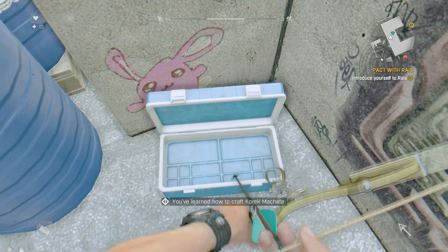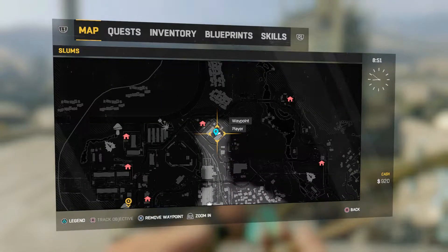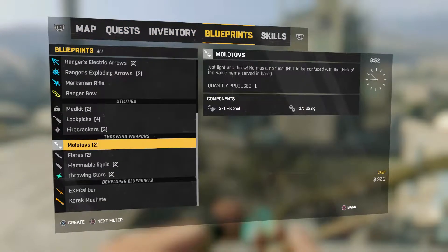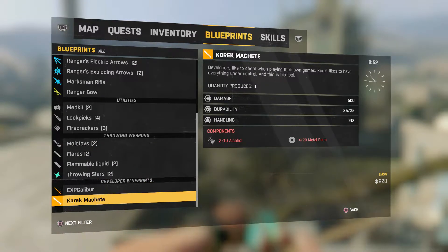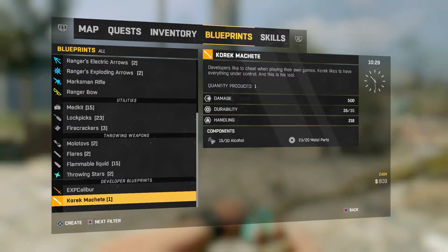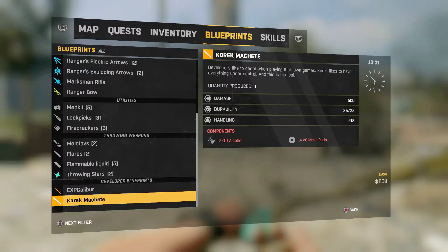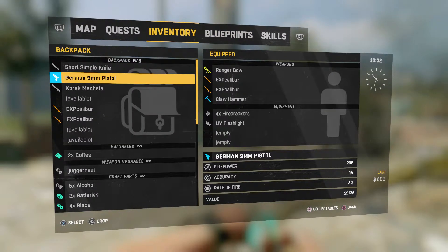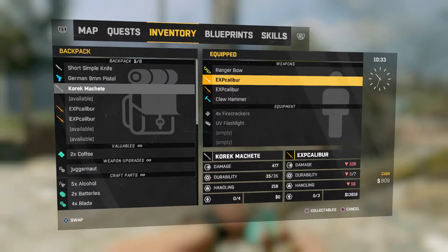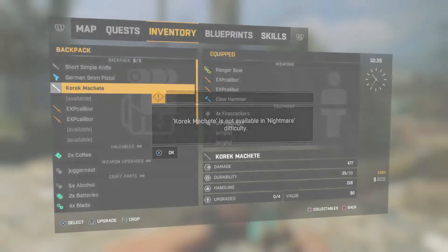Here's the blueprint for the Korek Machete — you've learned how to craft the Korek Machete. I didn't have the stuff to make it at first, but now I do. It costs 10 alcohol and 20 metal parts. Going into my inventory — Korek Machete is not available in Nightmare mode. So now you know that too, but anyway, that's how you get the blueprint if you're playing on normal mode.